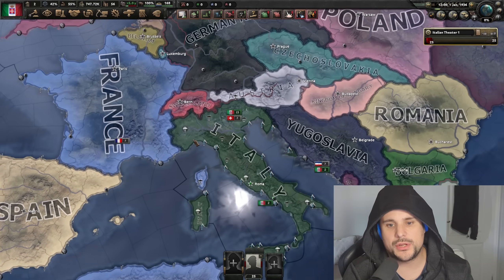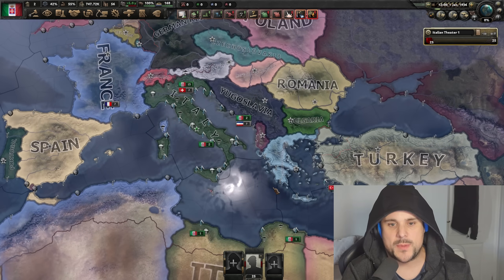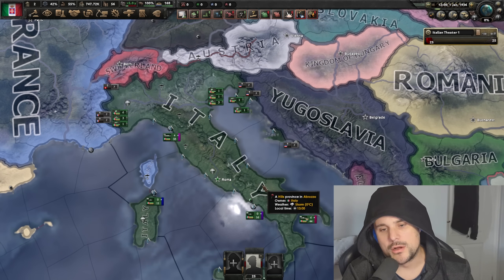Hey! Hi! Blood Alone is here, and we're going to talk about the formable nations in the new expansion for Switzerland, Italy, and Ethiopia, and also the super secret path that sadly everyone already knows about. I'll go over it anyway.